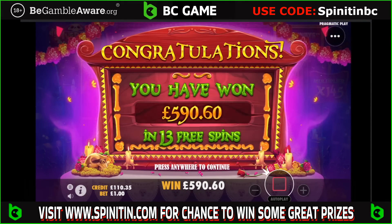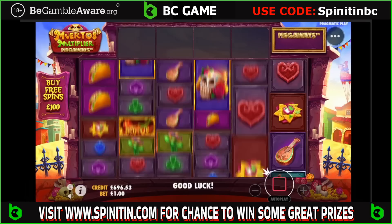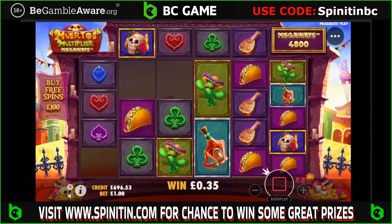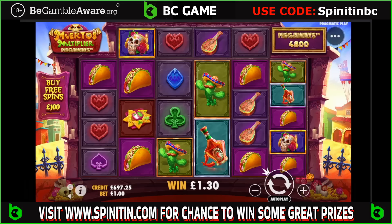Still a loss but yeah, we'll have that — 696. It could have been a bust out, couldn't it, so I think we'll run away there. That's the smarter thing to do. The smarter thing to do was probably not to have bought bonus buys or not to gamble at all, but you know — it's what it is. Hope you enjoyed it anyway folks. Hope you can smash that like button for me, really appreciate that. If you want to get yourself involved in the free giveaway, make sure you do that. Please don't forget — if you do want to play BC Game, head on over to the website, use the code SPINITINBC. Link is just below in the description. Take care and I'll see you soon.